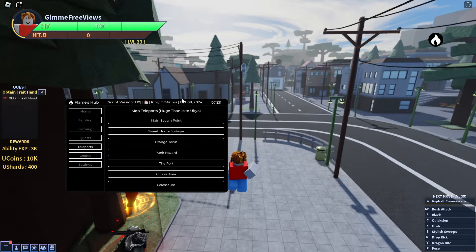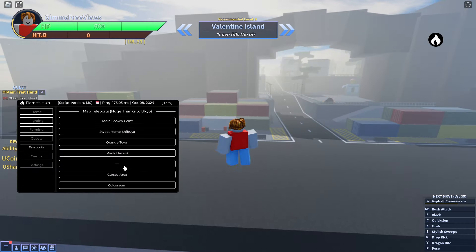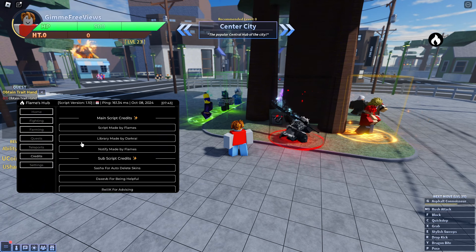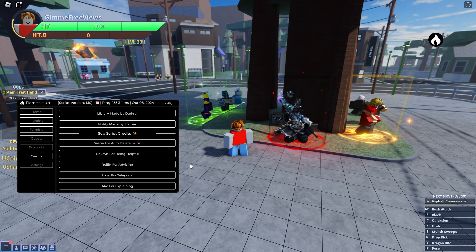In teleports we've got spawn point, Orange Town, Punk Hazard, and the port — quite a few teleports. If you scroll down we've got credits showing it's made by the library, and so on. You can go ahead and join the Discord or whatever you want to do.